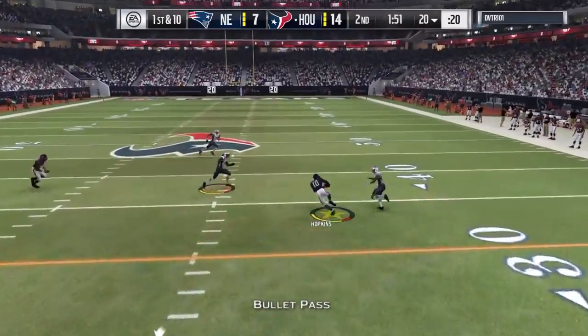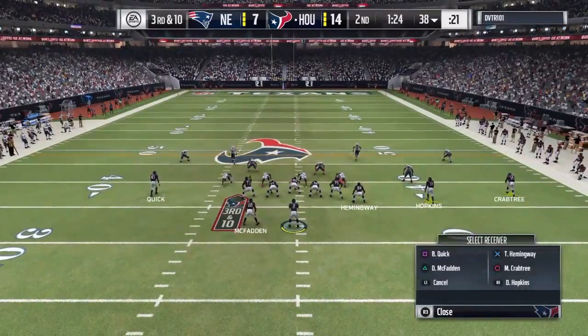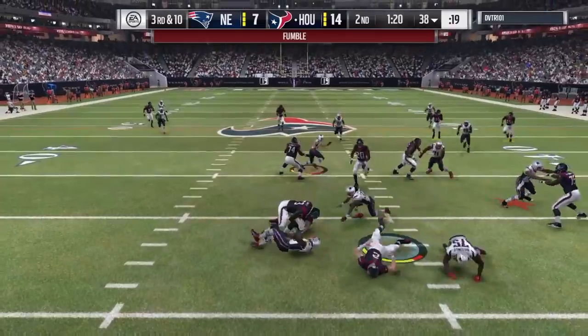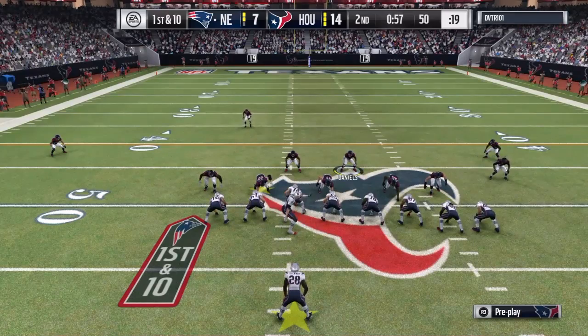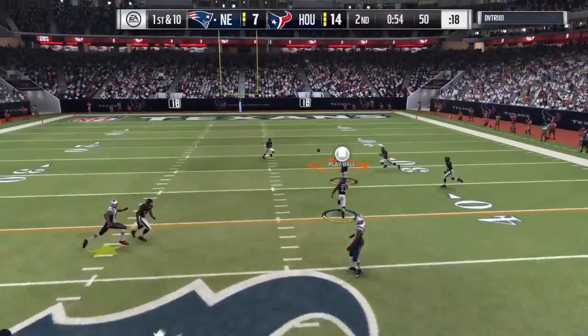We're already inside the two-minute warning. Very next play on offense, we find DeAndre Hopkins for an easy touchdown. We got to get down there as soon as possible — we get sacked and fumble on third down, but we end up picking it up ourselves. We got lucky there.